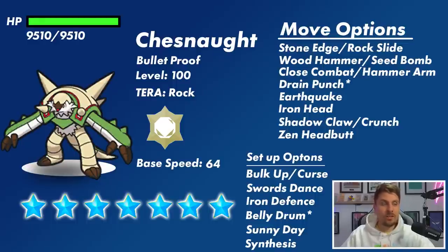That could throw a huge curveball at everyone's preparations because it changes how people will have to approach the raid. I have prepared a build specifically for this set if it comes up. That Belly Drum and Drain Punch combination — you could even see Synthesis as a support option there too. That plus-six Attack at the start of the battle, if you don't have anything to combat it and the shield goes up early, you're going to be in a lot of trouble. I think a lot of people think this will be quite a straightforward raid, but I don't think it's going to be as easy as everyone thinks — the Inteleon raid was very easy, but I don't think Chesnaught will be as straightforward.